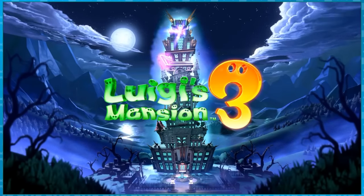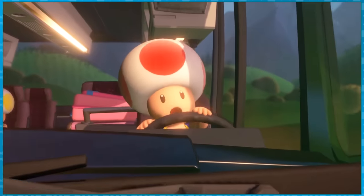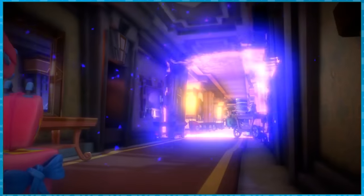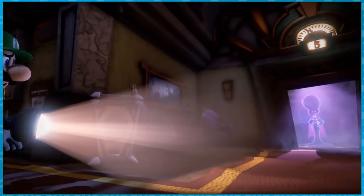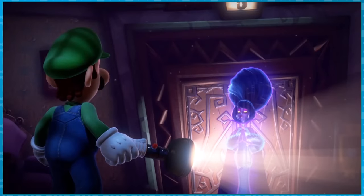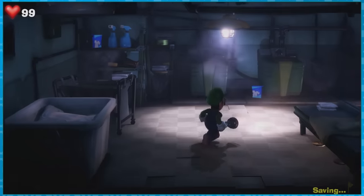Of course to do that I'll be spoiling the whole game, so continue at your own risk. The game starts off with Luigi, Mario, and Peach and their trio of Toads on the way to The Last Resort Hotel. And also there's Polterpup — he's a good boy. Almost immediately things take a turn for the worse, because it turns out that Luigi has once again fallen for a trap laid by ghosts, this time led by hotel owner Helen Gravely, who is attempting to collect Luigi and his friends to appease King Boo. After a brisk jog away from King Boo and a fall down a laundry chute, the game starts proper in the basement.